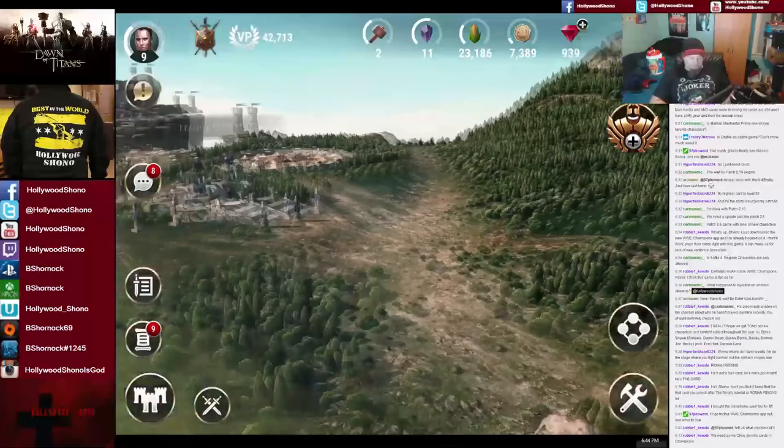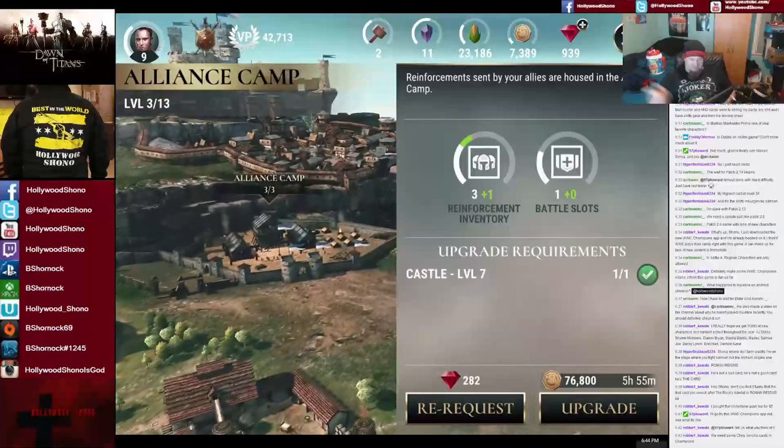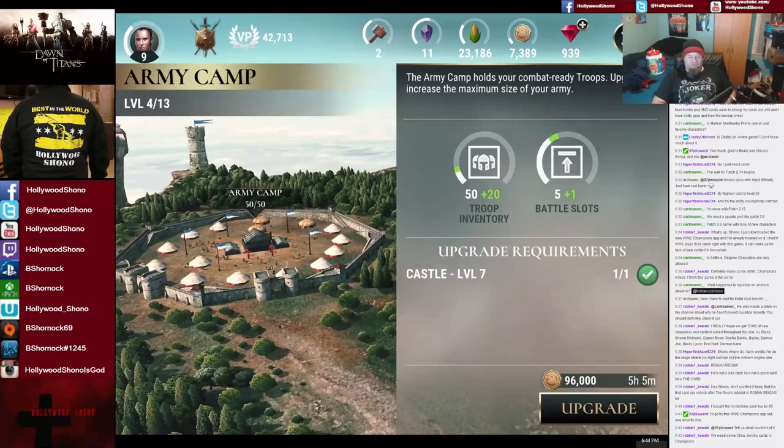Your army camp is one of the most important buildings in the game because it holds your troop inventory and your battle slots. Battle slots are very important because when you're fighting a battle, you can only bring specific troops plus whatever you can request in the alliance camp. You can bring five troops at Castle 6 and one reinforcement, which doesn't change at Castle 7, but at Castle 7 you also get an additional battle slot. Anything that can boost your army and give you bigger troops is a boon.